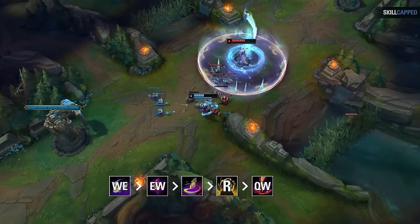From there, grab Manaflow Band, Transcendence, and Scorch. For secondary runes, take Eyeball Collector and Ultimate Hunter — Hue's ultimate is such a key part of impacting fights that having the reduced cooldown really helps ensure you always have it up. You then want an attack speed rune, primarily due to your WE in the early game, as the attack speed helps weave in more auto attacks to proc that bonus damage. Then take Adaptive Force and either Armor or Magic Resist depending on who you're facing in lane.